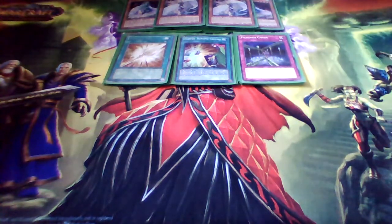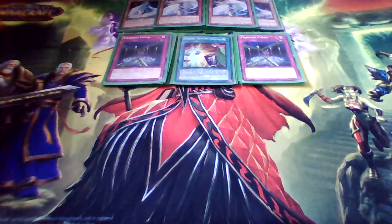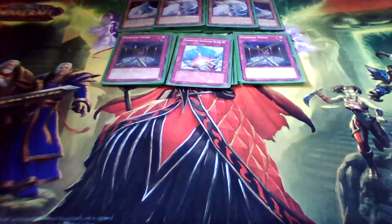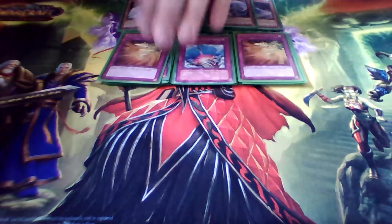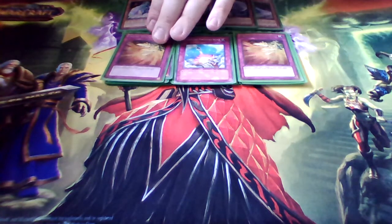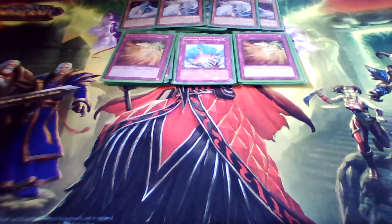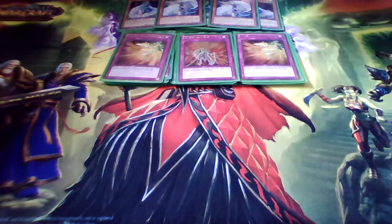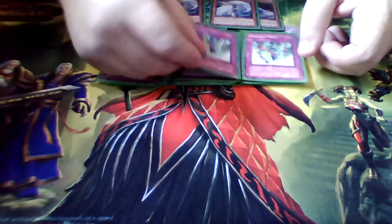Moving on to traps: two Fiendish Chains because Chains are good. I have one Compulsory Evacuation Device as well. Two Phoenix Wing Wind Blast — it returns cards to the deck, so it deals with Xyz monsters and Tributes you don't want to deal with, and it's also a discard outlet which is very helpful. One Icarus Attack — you pop one of your Harpies and destroy two cards, it's a nice surprise. One Bottomless Trap Hole, and I'm running three Hysteric Party.